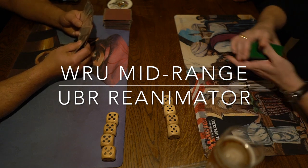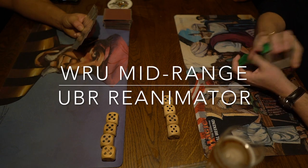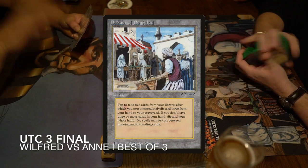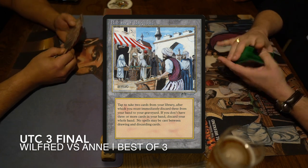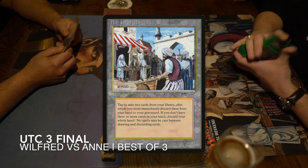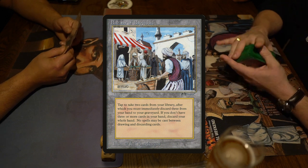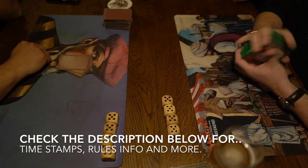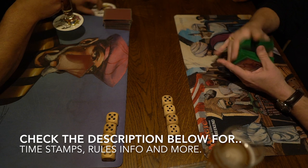It is a Reanimator deck full of cool creatures with, of course, a playset of Bazaar of Baghdads. Before I continue with the deck tech section, I'd like to point out that you can skip this section by clicking on the timestamp called MTG Games. I know that some of you enjoy going first to the match video, then to the deck tech, or skipping the deck tech altogether — so you can decide for yourself using timestamps in the description below.